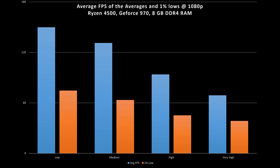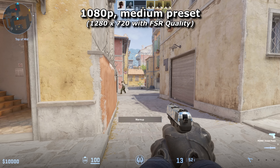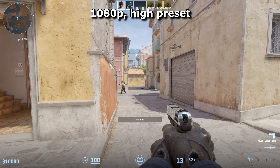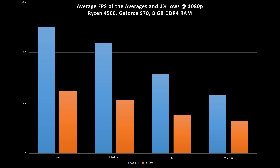These were the averages of those 6 averages, and the 1% lows. According to this graph, this PC is quite well suited to medium preset. Bear in mind that low and medium aren't actually native 1080p, because it uses FSR to some extent. High is where it gets quite pretty to look at, but also gets a little juddery and less responsive, and very high is not at all suitable for CS2's reflex-based shooting gameplay — but it did look very nice, especially with 8x MSAA. That's just overkill.